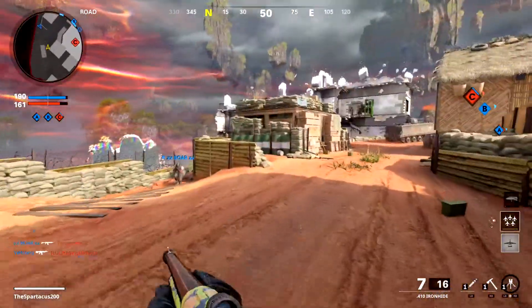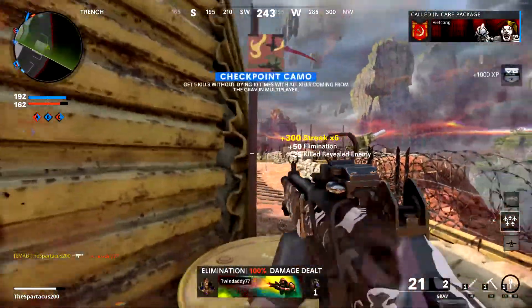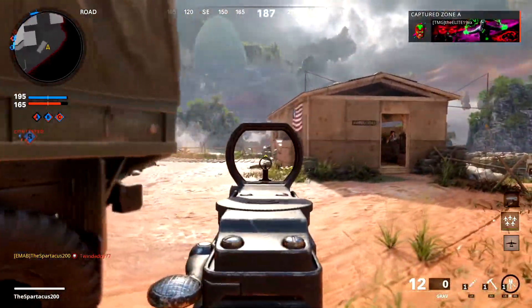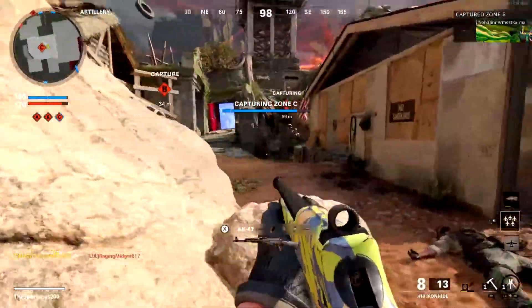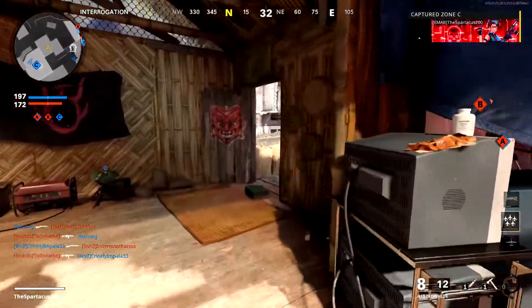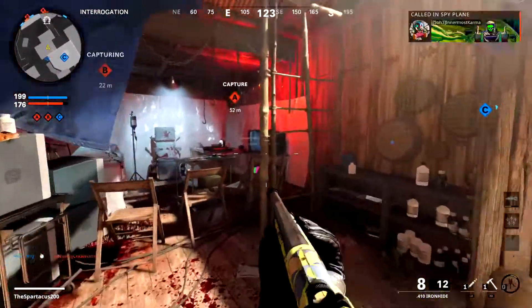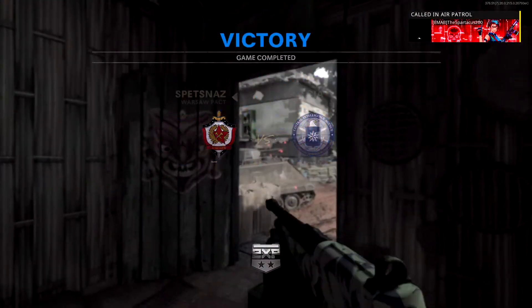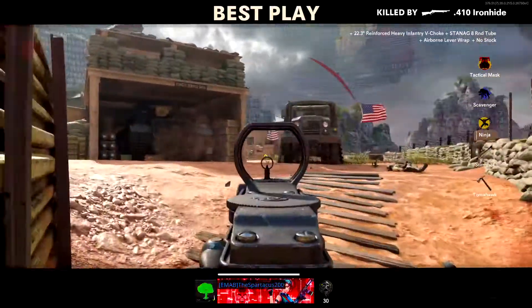I'm just performing extremely well — maybe skill-based matchmaking has been kind to me, but the Deprogram map is very well laid out and I've been able to traverse it well. Using this class I've been able to perform really well. Having a shotgun as a secondary really helps in close-quarters scenarios, though the Ironhide probably isn't the best — you're better off using any other shotgun since hip firing with the Ironhide you're going to get hit markers. But yeah, I love this gun now after loading it up with attachments. I really don't see a lot of people talking about the Grav, so I thought I'd give it some attention since it is a new weapon. It really does need the love — it's a solid gun as long as you create a good class with it.